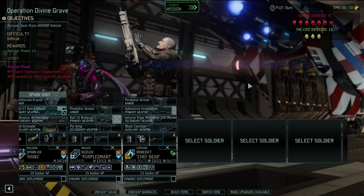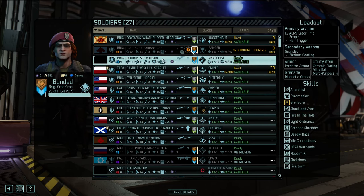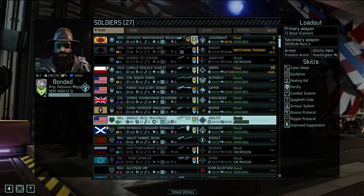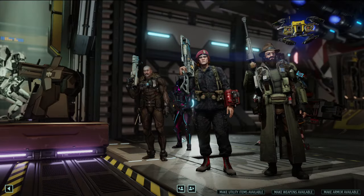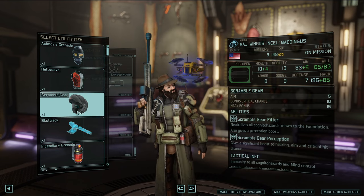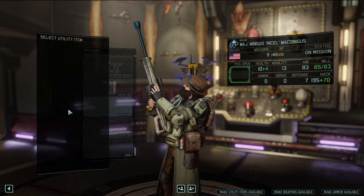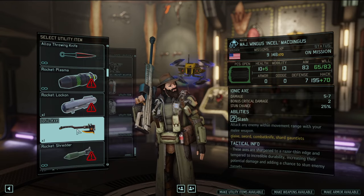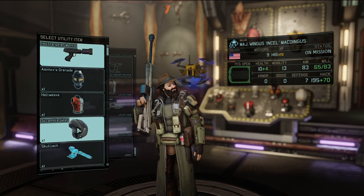We got a gorilla ops mission to get Avenger power — 3 adventure power for doing this. 21 enemies including Samsara Immortal Foundation soldiers, feral chrysalids — yikes. Pest control, I guess. Setting course for Sector 14. The mission: recover an item from an Advent vehicle, so we're probably gonna have to do some hacking. Parish and Jim will stay behind, Silvermane is injured. Hans isn't there. Eight Advent and 13 Lost — Lost should be easy.